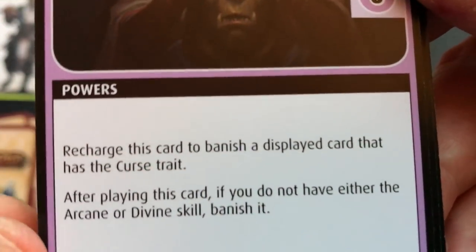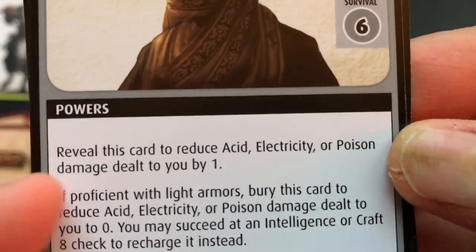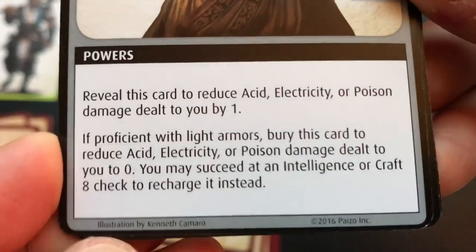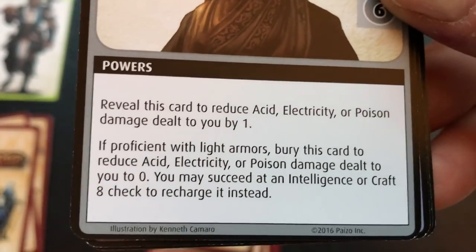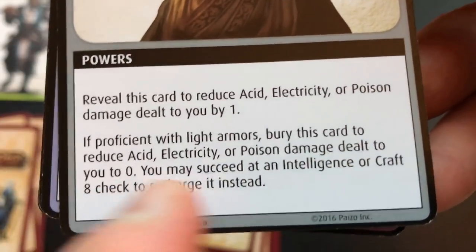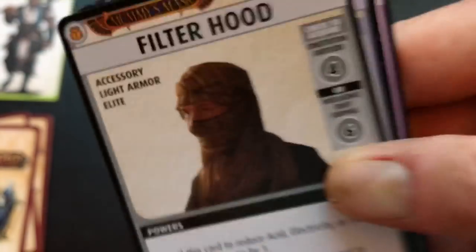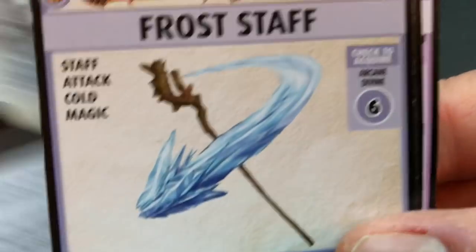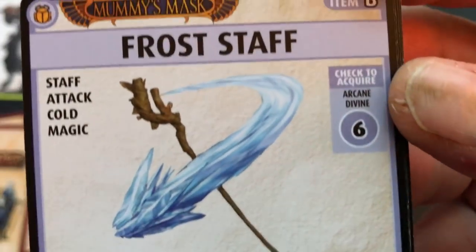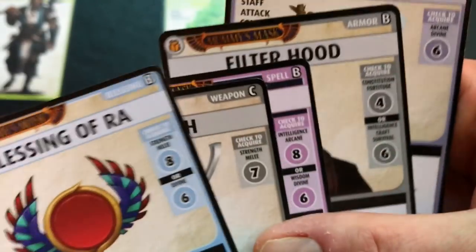We have some armor. Reveal this card to reduce damage — that's great because revealing just means you show it and put it right back in your hand. If you're proficient with light armors — and in this case we are — you can bury this card to reduce damage and do an intelligence check to recharge it instead. Burying typically means it's out of the game, but recharging means you may get it back. We also have a Frost Staff item.